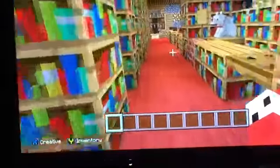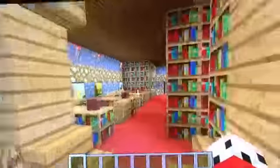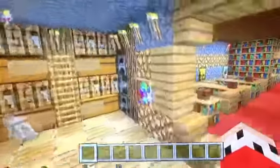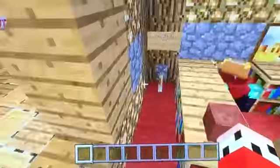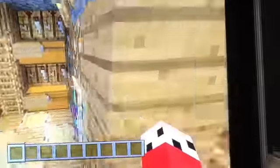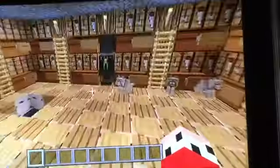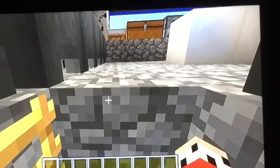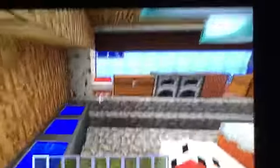Oh, and this is like my jail chamber for mobs, or if you get on my nerves I'll put you in there and shoot at you with arrows. These are my dogs. This is like an elementary library with computers, and this is my storage room. There are a lot of 4x4 lifts in this house.